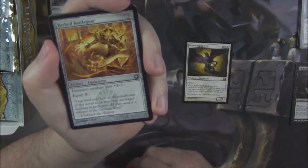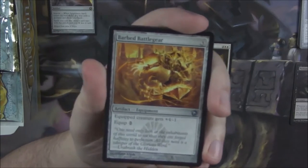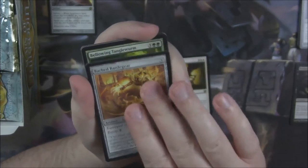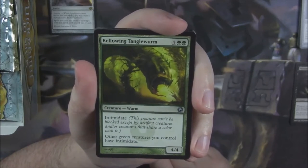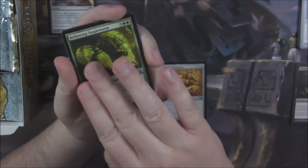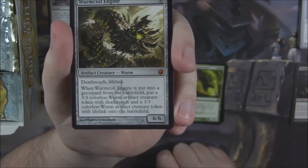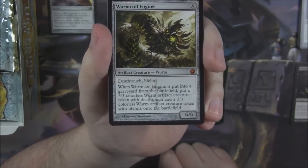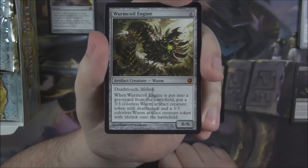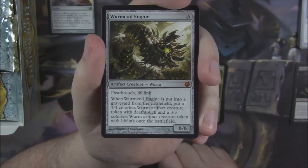Barbed Battle Gear — there's a lot of equipment in this set because it's on Mirrodin, which was known for artifacts. It gives +4/-1. We got a Bellowing Tanglewurm, a 4/4 for 5 with Intimidate — other green creatures you control also have Intimidate. And then Wormcoil Engine, always nice to see — it's about $15 right now. A 6/6 for 6 with deathtouch and lifelink, and when put into a graveyard it splits into a 3/3 deathtouch token and a 3/3 lifelink token. Very good back in the day.